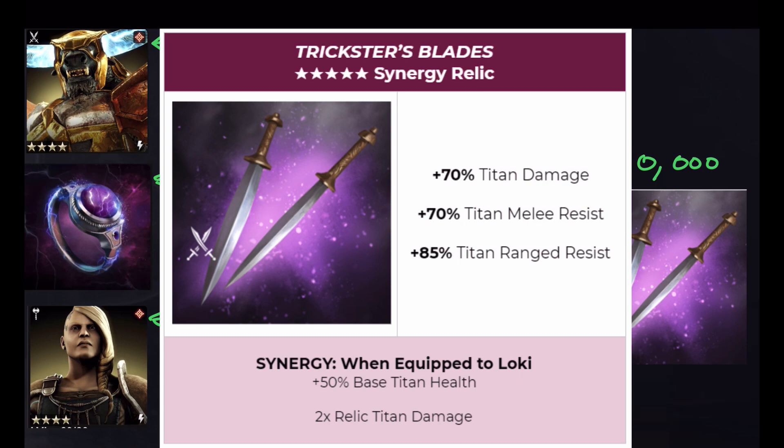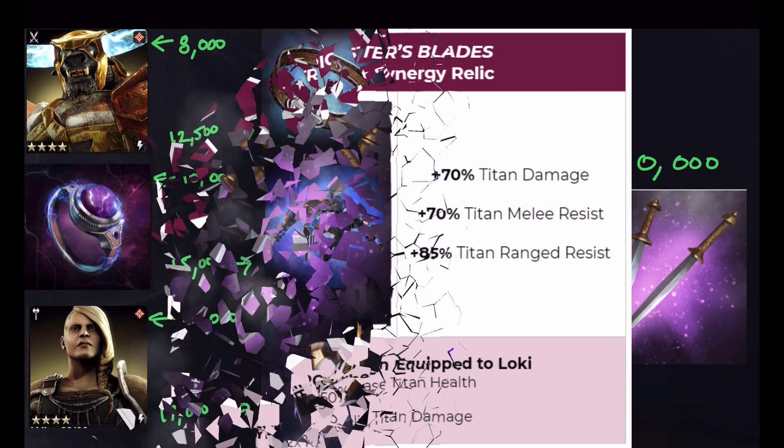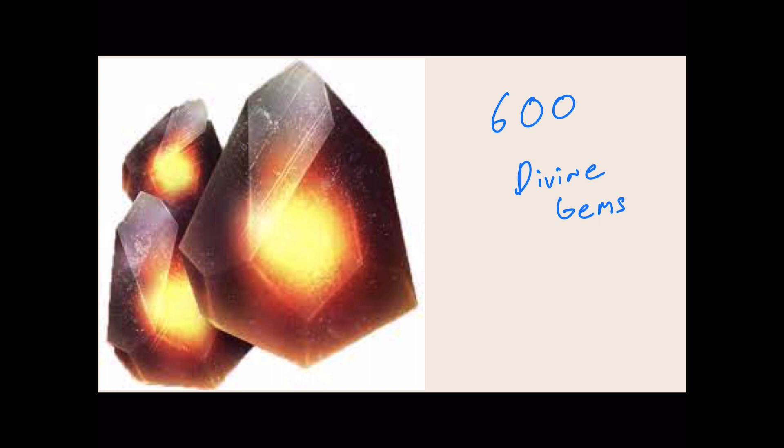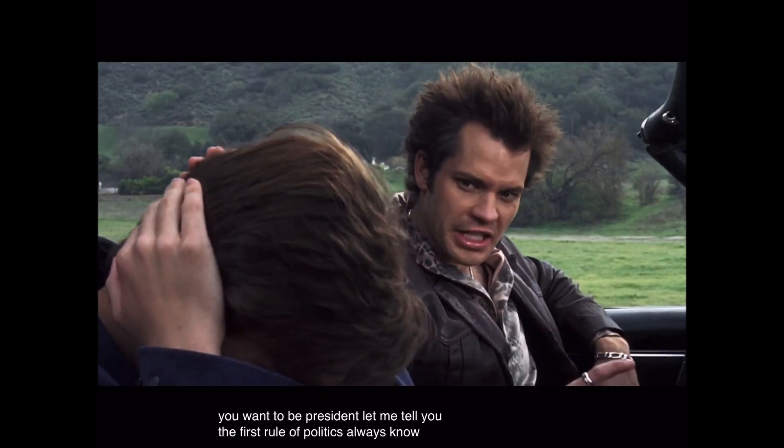And then finally at 30,000 souls — Trickster's Blades. It is now synergized with Loki. Let's see: 70% titan damage, 70% titan melee resist, 85% titan ranged resist. On Loki it's going to give him an extra 50% titan health and will double the titan damage to 140% titan damage — and I think that's base damage, so that's huge. This thing is going to go great on all kinds of infiltrators — Zabava for one, Jinshu for two. Trickster's Blades are fantastic to turn infiltrators into crazy tanky damage dealers. You're also going to get 600 Divine Gems, and there's a brand new 5-star relic in the Archmage's Staff coming up, so 600 Divine Gems will go a long way.